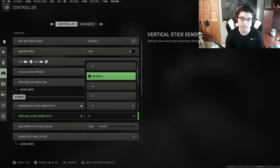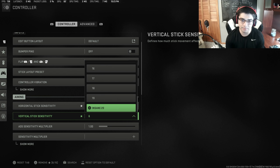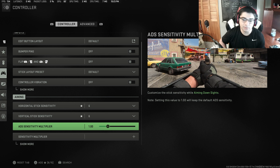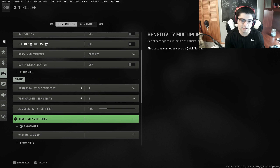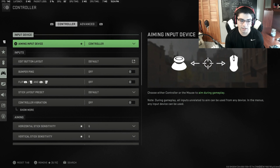If you absolutely must have vibration on for immersion purposes, by all means use it — but if you're looking to have the best aim you possibly can, turn it off. For aiming horizontal stick sensitivity, 6-6 is what I use. You want to use something between 3 and 4 at the minimum — 3 at the absolute minimum. You can go as high as you want; it depends on how your brain works with the controller. For ADS sensitivity multiplier, I keep it at 1.00 to keep things as consistent as possible.